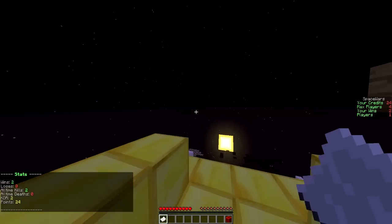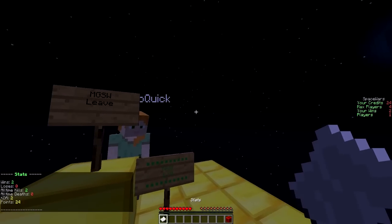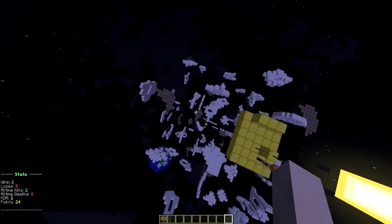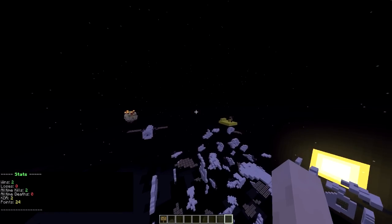We are in the in-game lobby at the moment and as you can see there is a stats button and a leave button. First of all we are going to make a brand new arena and then we can play it a little.